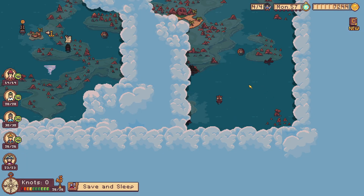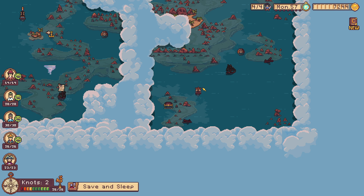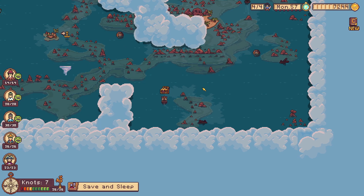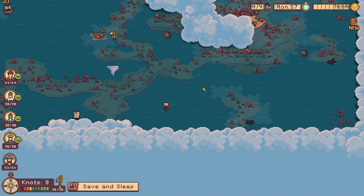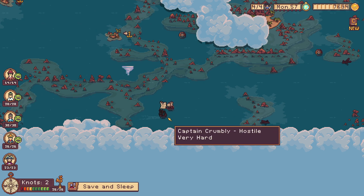Save and sleep. So we can actually challenge the good captain. Sadly, that means we cannot keep all of the bounty ships in our bottle because we cannot finish the quest to upgrade the bottle. So this area was not really that special. I don't know. I can maybe access that. Captain Crumbly.